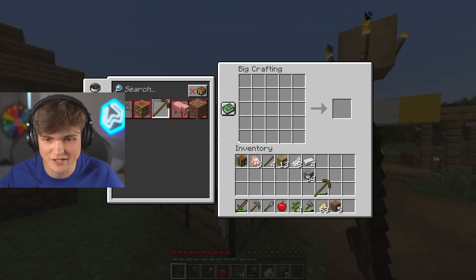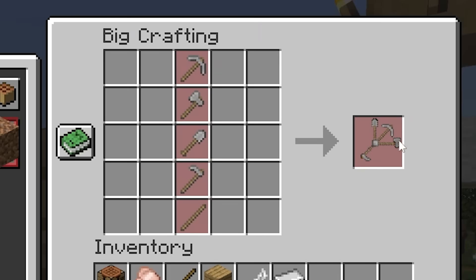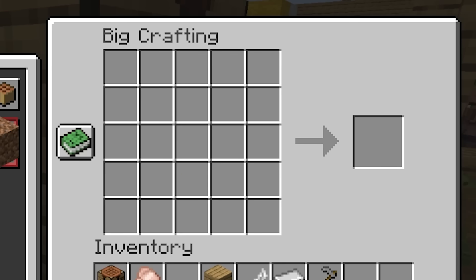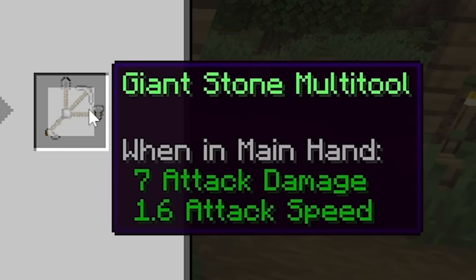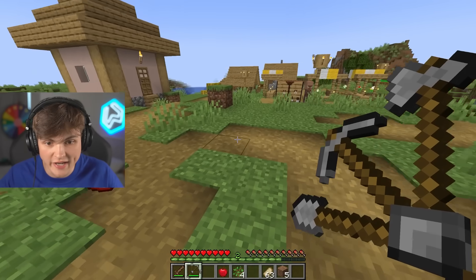I don't think I actually need anything else from this village, so we can get the final item. I only just realized how crazy that looks. All I need is a hoe to complete it. Now, if I recraft everything we can make the giant stone multi-tool. What is this? What do you do, buddy?